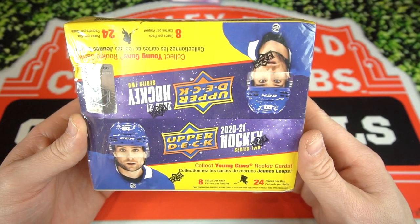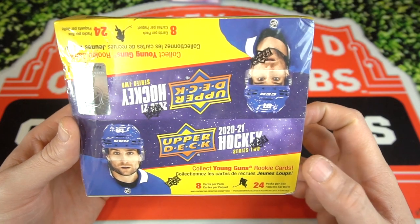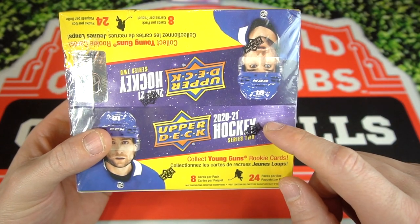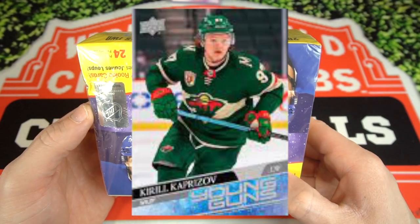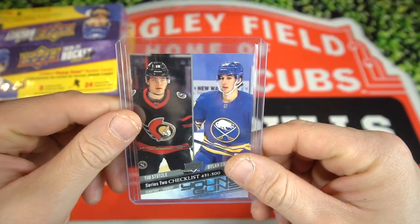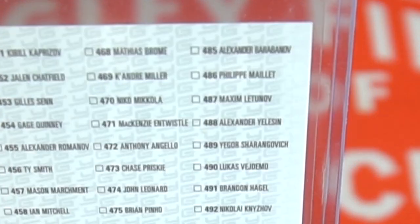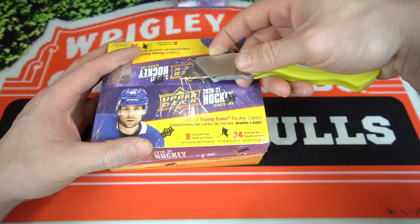I've ripped open a decent amount of Series 2, but never a retail box. What's going on, guys? Cubby Pulls here. Welcome back to a new video. Today's video, guys, we're ripping open a Series 2 retail box from 2020-21, hunting the Kirill Kaprizov rookie. Here is the young gun checklist — number 451, Kirill Kaprizov. 50 young guns in this checklist. Let's go ahead and get into the box.